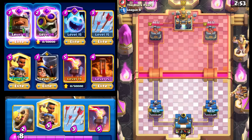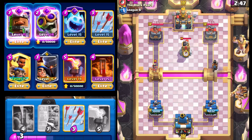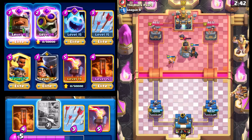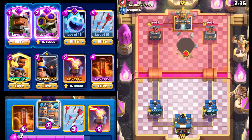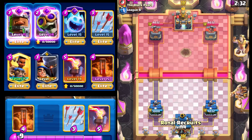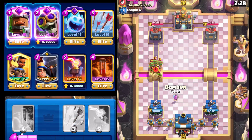Hopping into the last match of the video — let's keep this dominance going. Going with Ram Rider immediately off the rip, then Barbarian Barrel to clean up the Princess. Looks like it's going to be another Log Bait deck. With the Bomb Tower it's going to be more difficult because it has more health and does better against our massive pushes with Royal Recruits and Ram Rider.